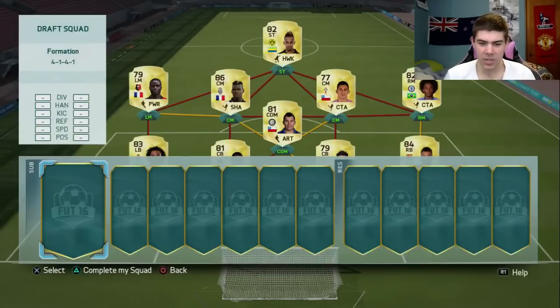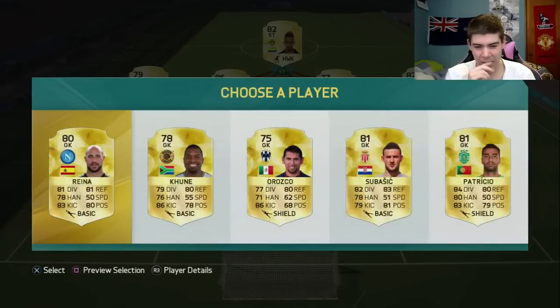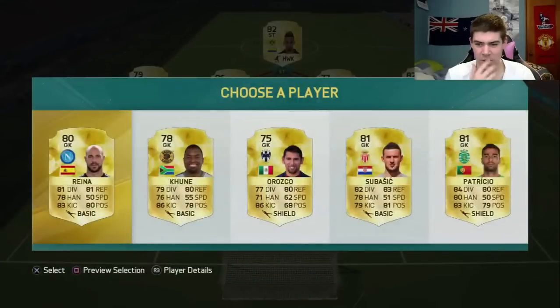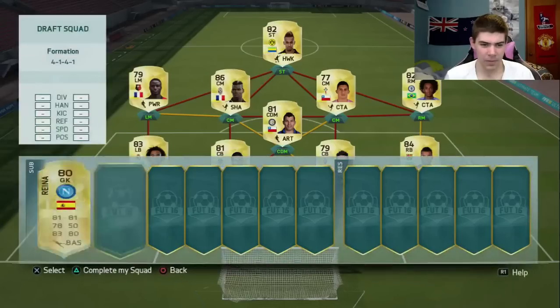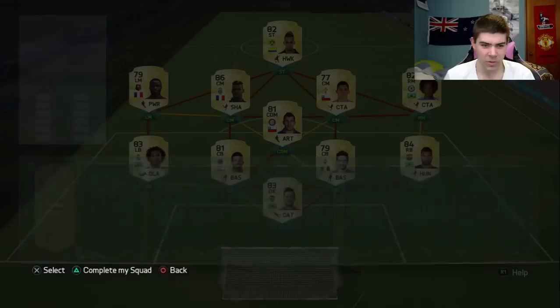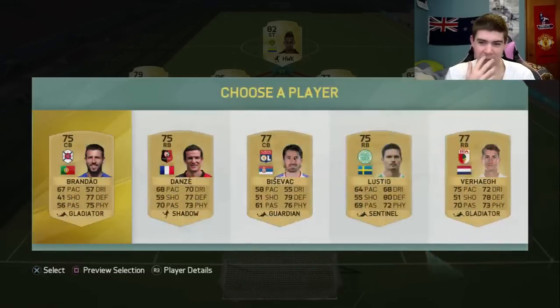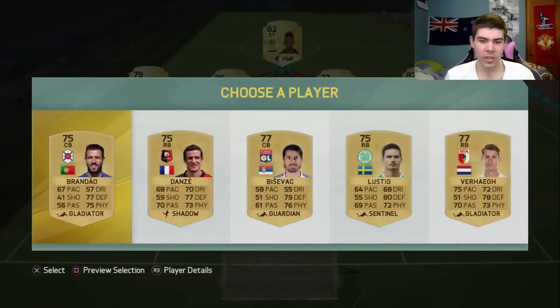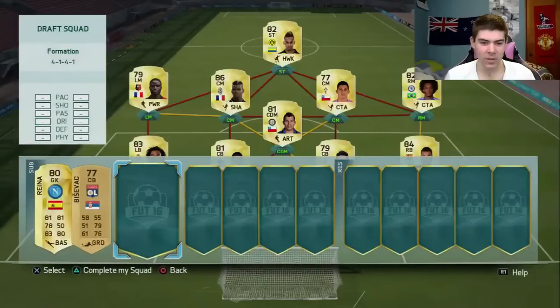So there we go, not a bad squad - 82 rated but only 68 chemistry to start off with, which isn't ideal. Now we've got our subs, so hopefully we can pick up some good ones. Really need another striker. On the bench: Serie A Argentinian - Valdez, sorry Rainer - Victor Valdez he was one of my first choices.